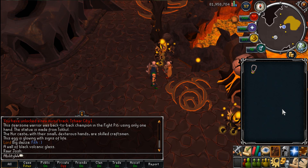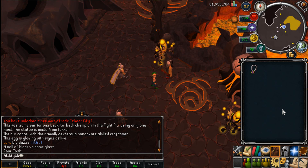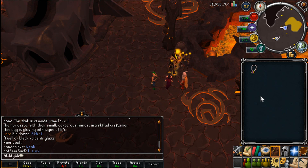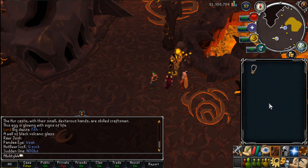In other news, the drop rate for ancient effigies is now reduced and will further decrease based on the number of effigies you have in your bank or inventory. If you have five or more ancient effigies, you will no longer receive them as drops until you have four or fewer. They also remind us about their latest lore and histories story. For the immediate future, it will not be possible to search for a global match in the fight pits — they'll bring that feature back as soon as possible. Also, the theatrical outfit is available at a discounted price of 1,500 loyalty points for the next two weeks.